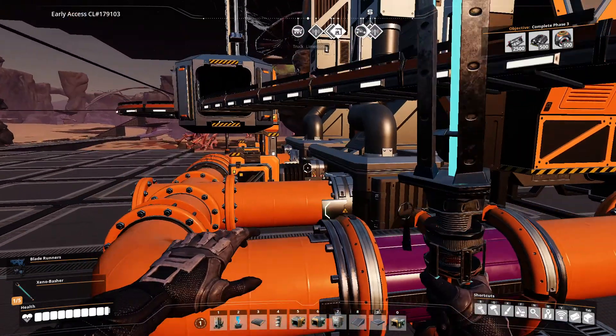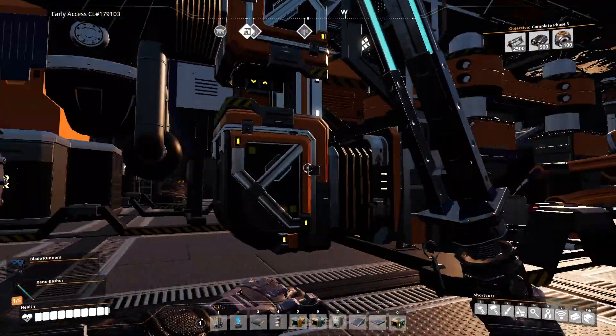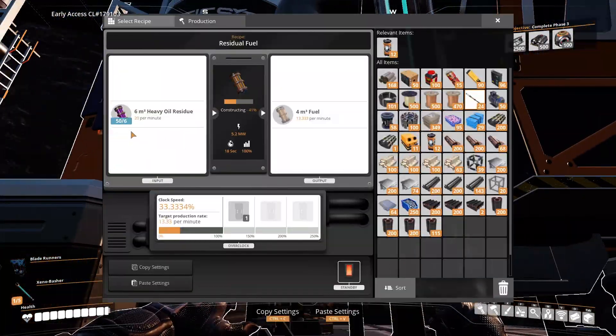You get this heavy oil residue here at 20 parts per minute and you stick it into the other refinery. As you can see, I don't need to run this at 100%. To get the exact 20 parts per minute that the two refineries are producing, I set this to 33.3334%. I put 13.33 parts per minute in there — the percentage was a little off at 19.9% — so I adjusted it. Either way, the one percent difference doesn't really matter, but I like the clean number.